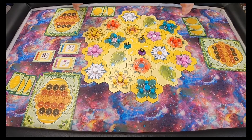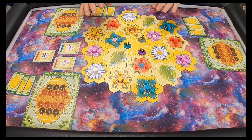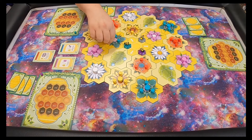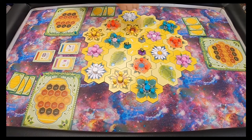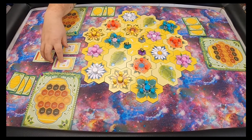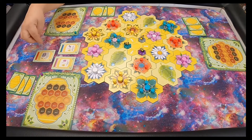This is what your standard setup for three players of Bees looks like. In the instruction manual you'll find out how to set this up — it's fairly simple. The biggest thing when you set up is that all the flowers have to have the small pollen, but only the outside flowers get the larger pollen.